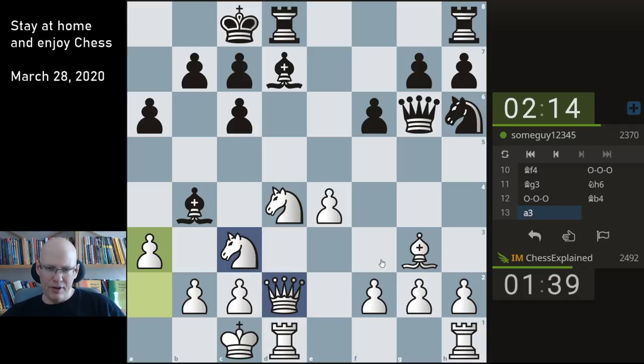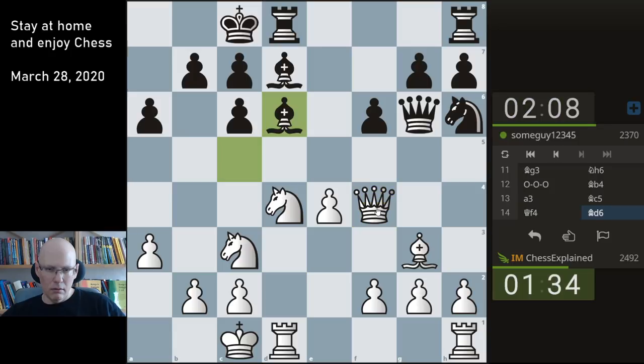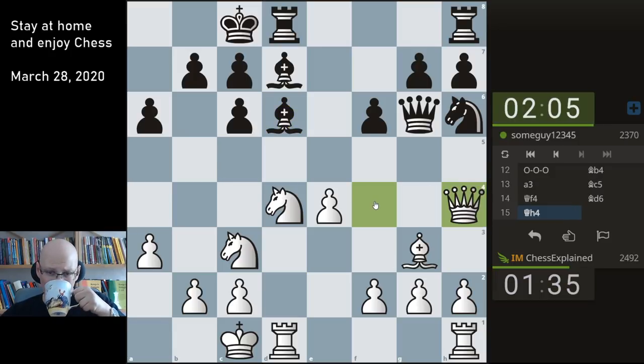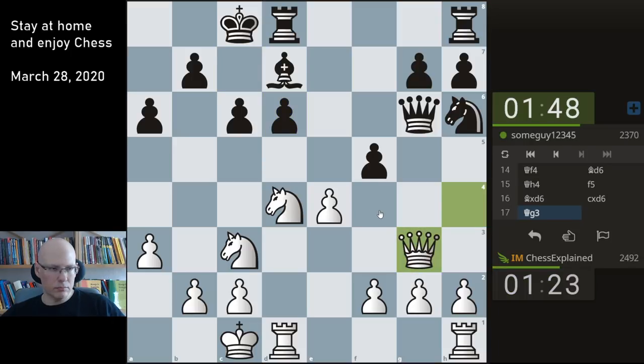I could have played f3 - f3 would have been useful anyway. But a3 and takes the pawn is also a useful move. So queen f4, threatening this bishop. The main point of this queen's sortie was to get off the d-file. That was super annoying. I think he already missed something - some continuation that would have been more convenient. Like, he's definitely okay but I thought maybe even more.